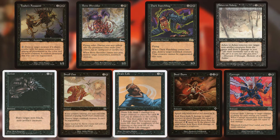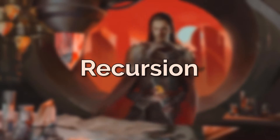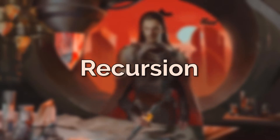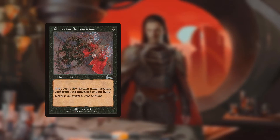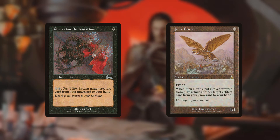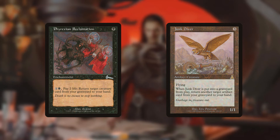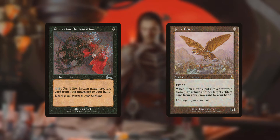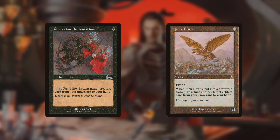Due to the limitations of the color black, we're just going to have to accept we can't deal with everything. Instead we'll worry about our own board rather than what opponents are doing. For getting things back from the graveyard, Phyrexian Reclamation can retrieve creatures to hand, and Junk Diver can bring back artifacts. Otherwise we rely on reanimation spells, meaning spells that hit the graveyard are gone forever.